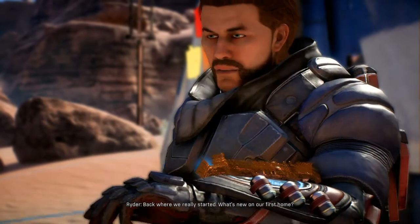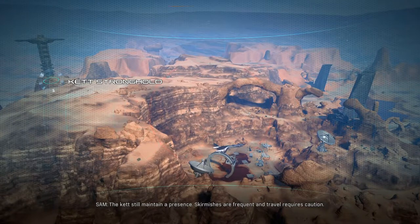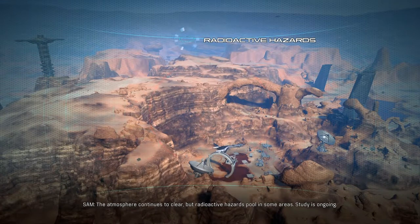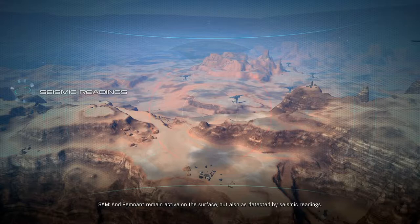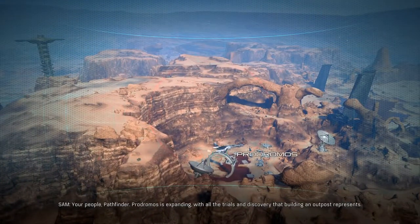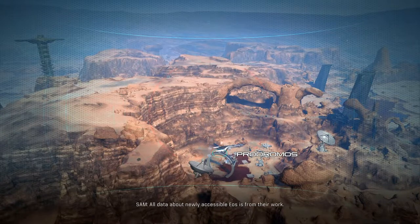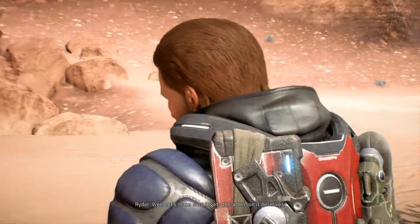Something's gonna happen as soon as we get here, it looks like. Back where we really started. What's new in our first home? The Kett still maintain a presence, skirmishes are frequent, and travel requires a Kett strong head. The atmosphere continues to clear, but radioactive hazards pool in some areas. Remnants remain active on the surface, also detected by seismic readings. Prodromos is expanding, with all the trials and discovery that building an outpost represents. All data about newly accessible Eos is from their work. Does that mean we can travel more places now?